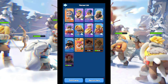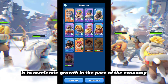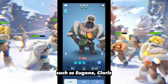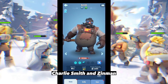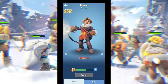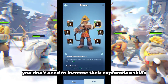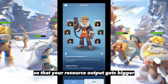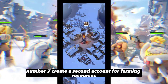Number six: increase the abilities of growth-specialized heroes. In this game there are several heroes whose function is to accelerate growth and the economy, such as Eugene, Cloris, Charlie, Smith, and Zinman. For these heroes you don't need to increase their exploration skills — just maximize their expedition skills so that your resource output gets bigger.